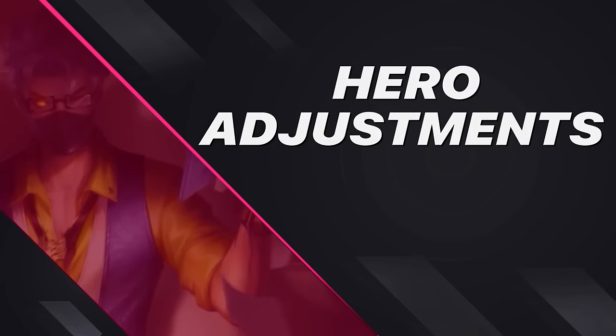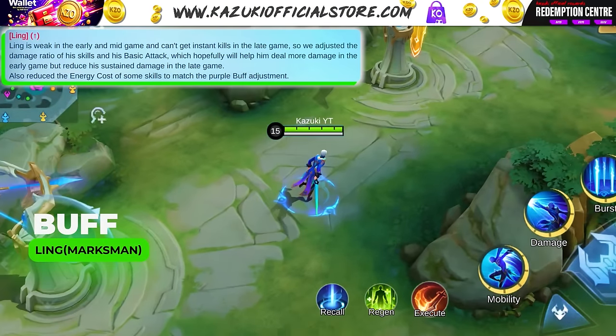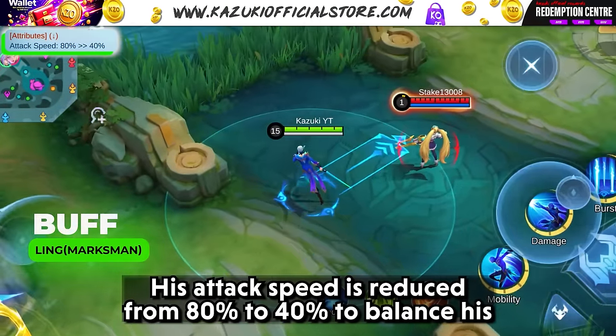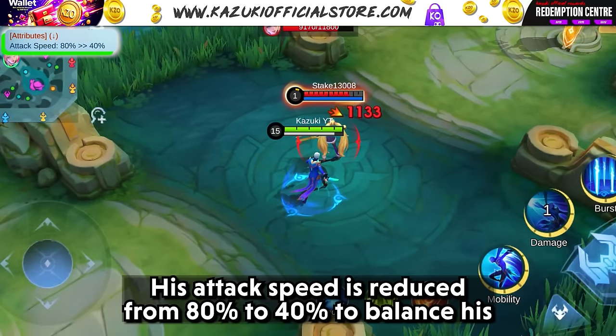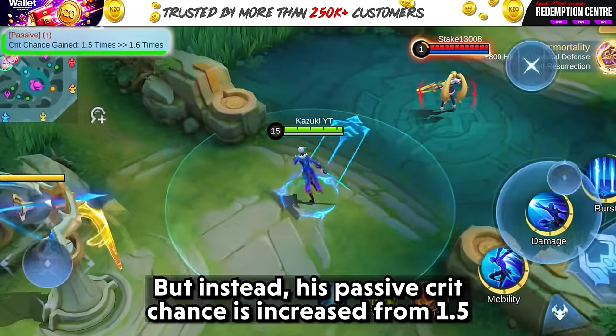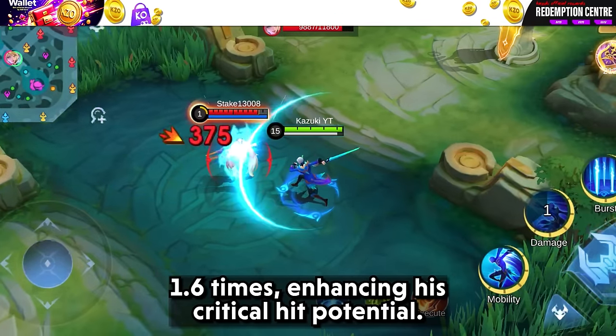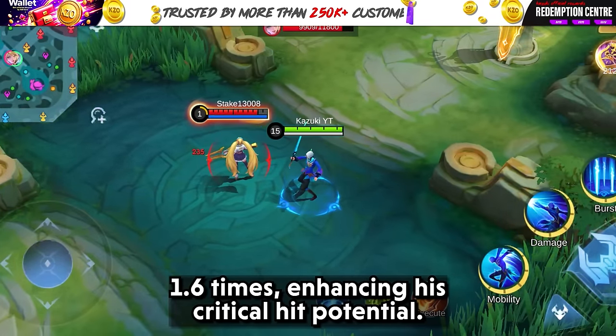With the new hero skills done, let's move on to the old hero adjustments. Ling is now receiving a strategic shift. His attack speed is reduced from 80% to 40% to balance his early and late game performance. But instead, his passive crit chance is increased from 1.5 to 1.6 times, enhancing his critical hit potential.